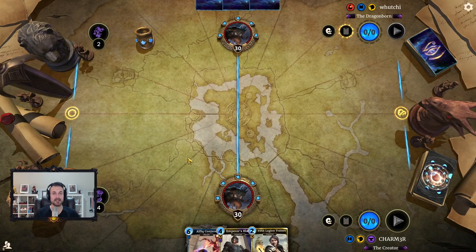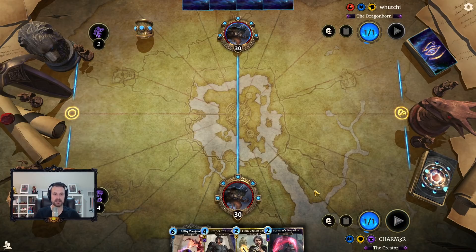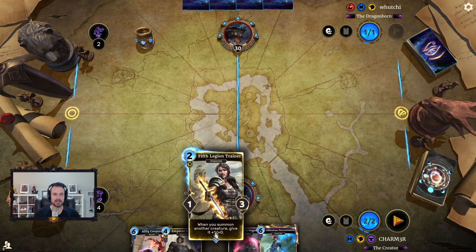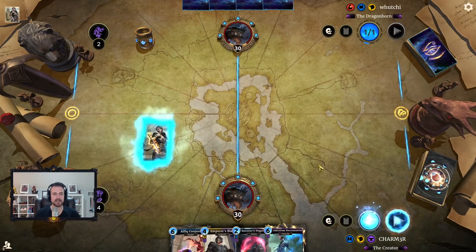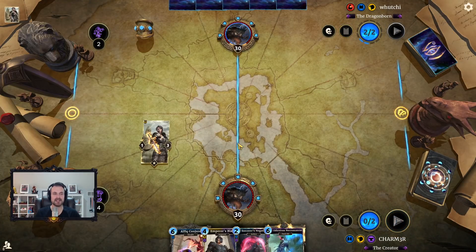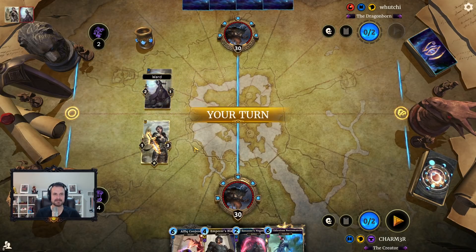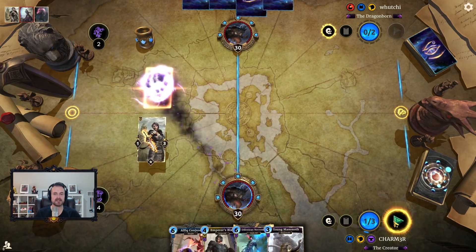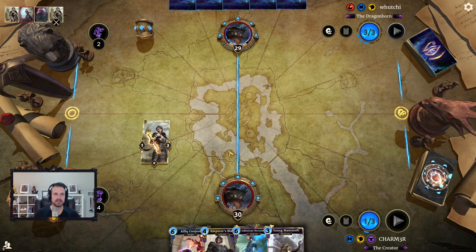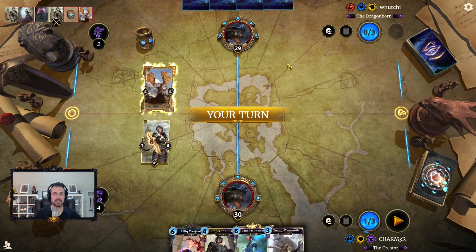I'm actually going to keep this Conjurer here simply because they mulligan for greed — in a control mirror especially against Tribunal, you're just planning for the late game, trying to make sure your bombs are bigger than theirs. When somebody starts putting meaty bodies on the board it really throws things off. I'm a little hesitant because playing this kind of tips your hand — people go 'wait a minute, this isn't Tribunal.' Now we know we are up against Dragon Guild Sworn.